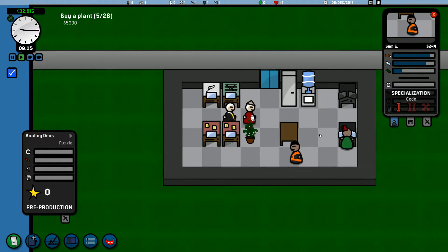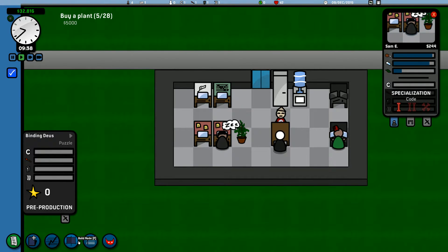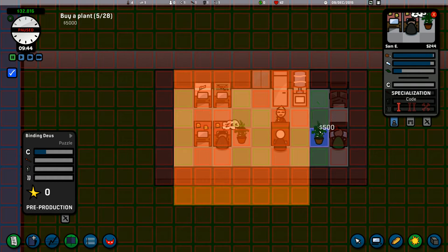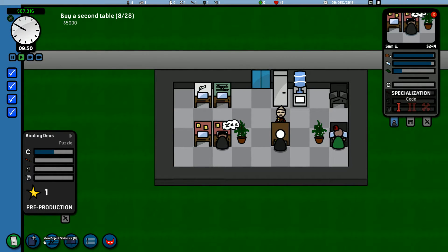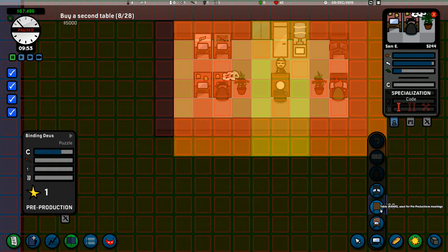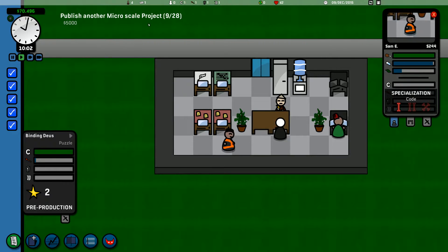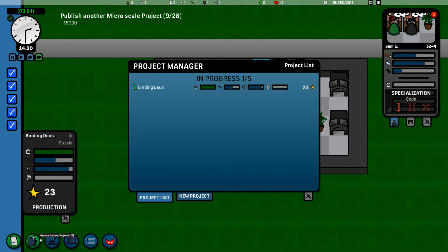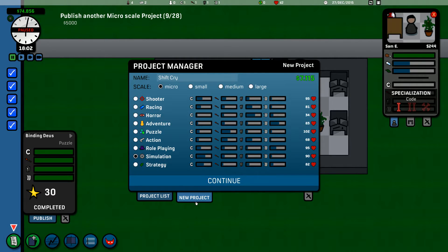I want these fellas to finish their training really. 32 grand — oh, it's because we managed to complete an objective up here: buy a plant. Buy a second table — we can do that, we can definitely do that. Publish another micro project — we can do that as well. Sam is going to get some water. Let's speed this up. You've just finished your training — we might as well get another micro project underway.